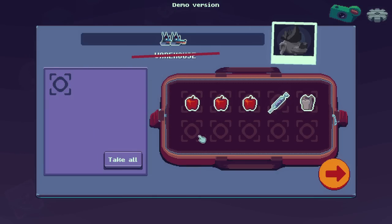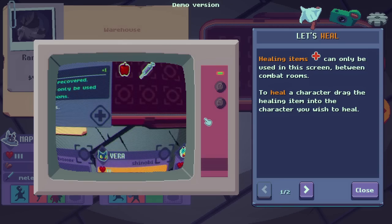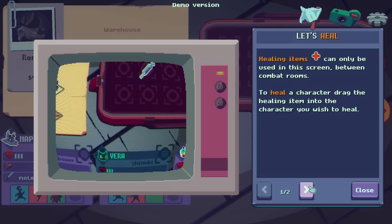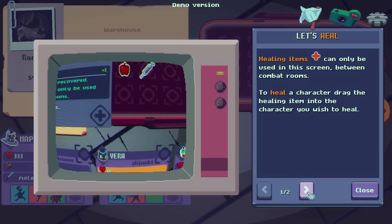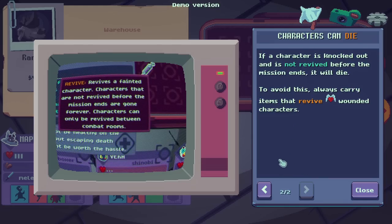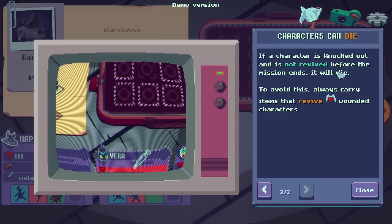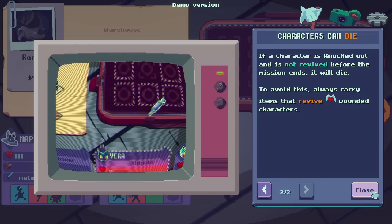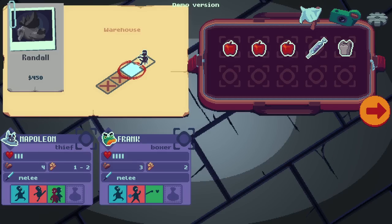Thin Vest — we can grab that and pop that in. Healing items can only be used on this screen between combat rooms. To heal a character, drag it onto the character you wish to heal. If a character is knocked out and is not revived before the mission ends, it will die. Always carry items that revive wounded characters. Nobody's missing health for right now, so we're good to go.